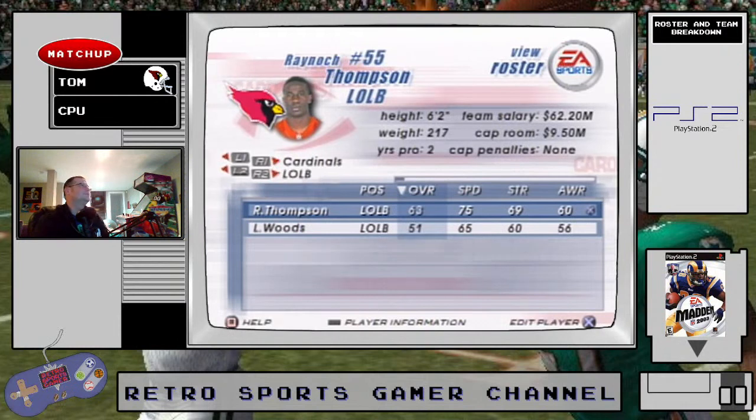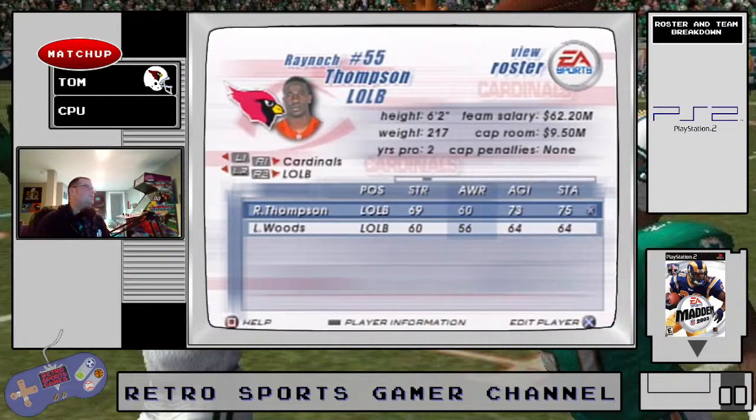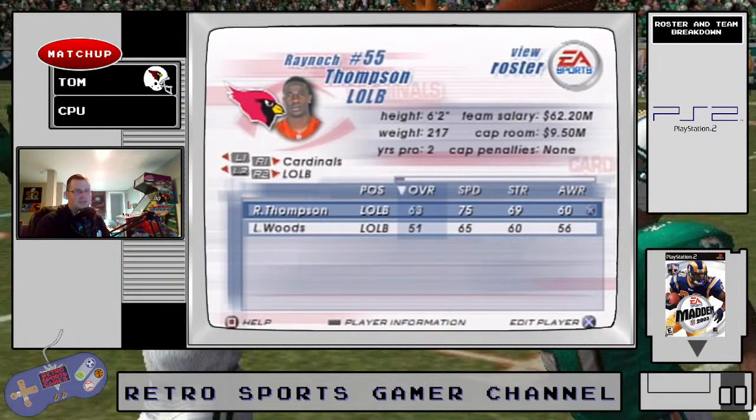At linebacker, Renock Thompson — not great overall but I like his 75 speed and 69 strength. Woods you're not going to put in over Thompson. Thompson has a 49 catch so he's not going to pick too many balls off, tackling is low. Far from a good linebacker but at least he's not slow.